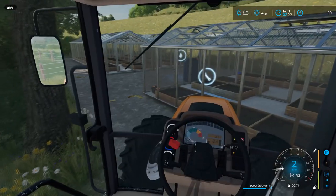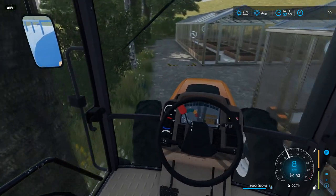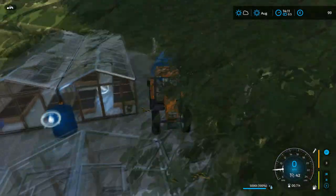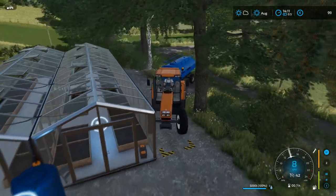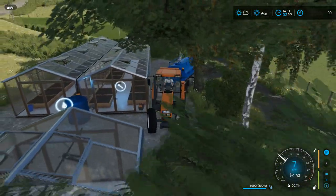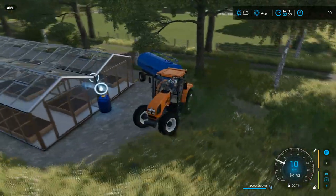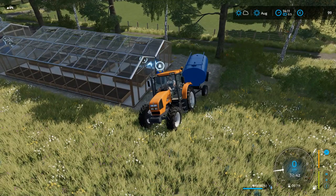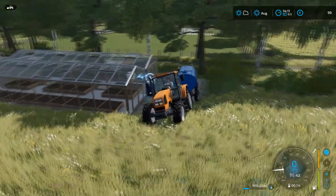I didn't exactly give myself enough space to get down here, did I? It's a bit close to the trees. Are we going to make it through? No, we're not. Okay, I think I'm just going to drive straight through here and around the side first, because there's a bit more space. There we go - unload that. I'll probably have to get a water point at the farm eventually, get some sort of piping plumbed in.